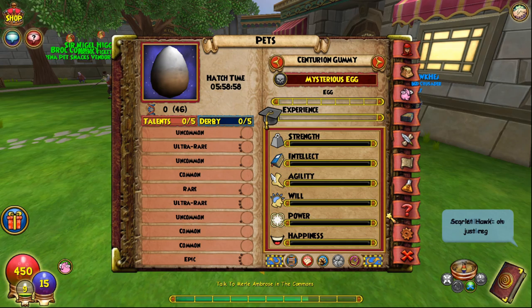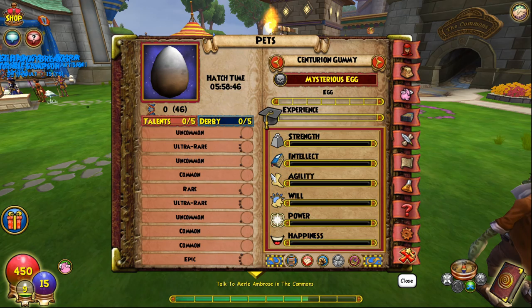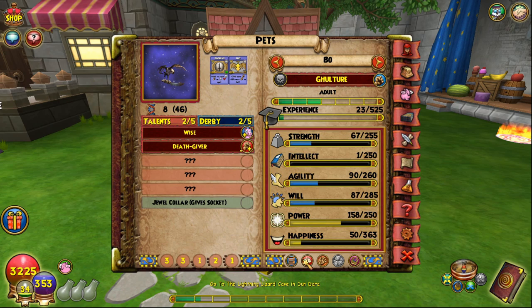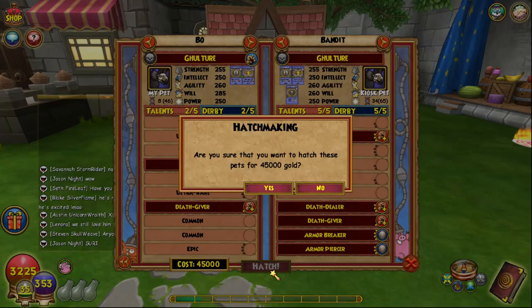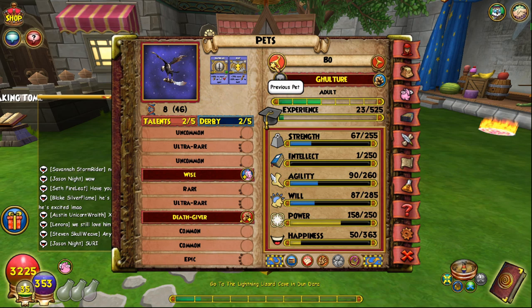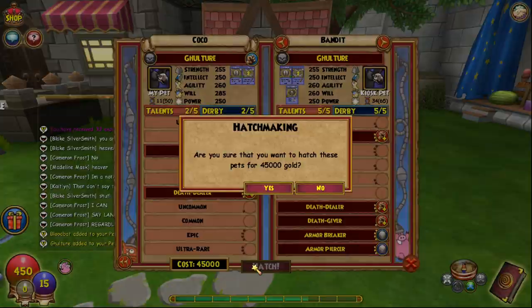You typically won't get all the talents copied until at least three hatches have been completed. I recommend doing three hatches and then checking to see if the talents have transferred over — it usually won't take just three hatches, it'll take more, but three is where I like to see how much progress has been made. I'm back and I've trained this pet to adult. I got Wise and Death Giver, but right now we're not worrying about what talents it gets because we're still focused on transferring the talent pool. I'm going to do another hatch. I trained this pet to adult and got Death Dealer and Wise. I'm going to do the third hatch on this pet.